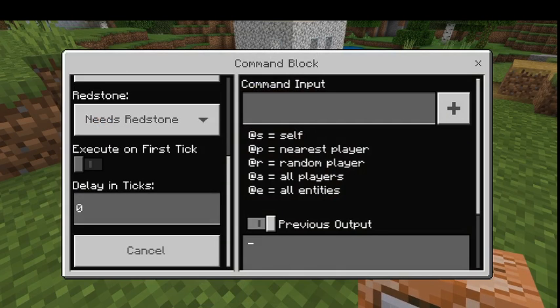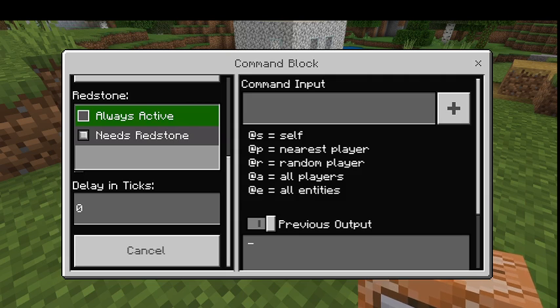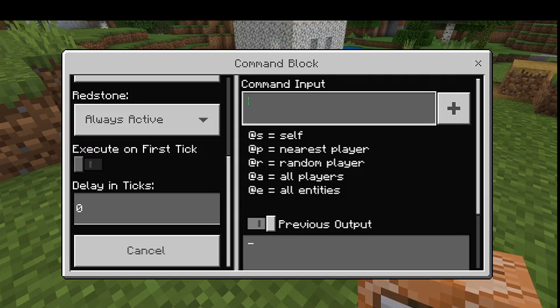This is how a command block works. You can have it use a button, use redstone, or you can just turn it to always active. Or you can type time set night and press enter.